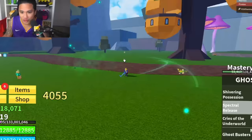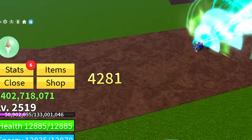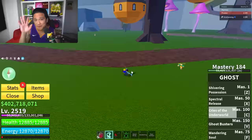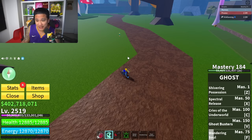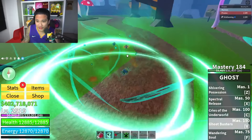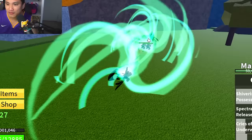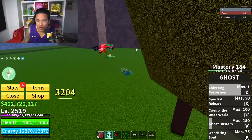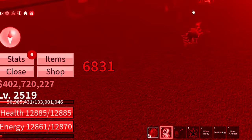Then we got Cries of the Underworld — actually pretty strong. Then the Ghostbuster skill. Before that we have the Wandering Soul — you leave your body behind, it flies around, and it's really good. Then when you use the Ghostbuster, your ghost and your real body both use all your skills simultaneously — like Best of Friend but better because you have two of yourself.